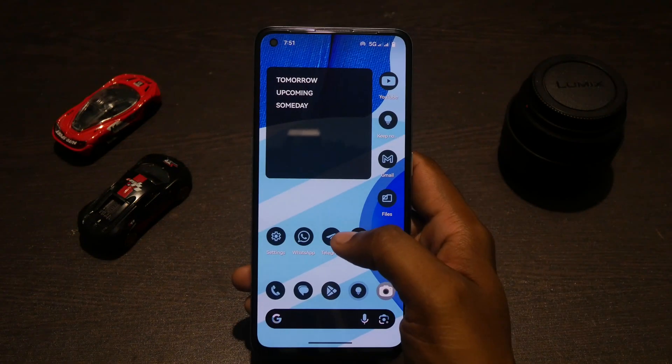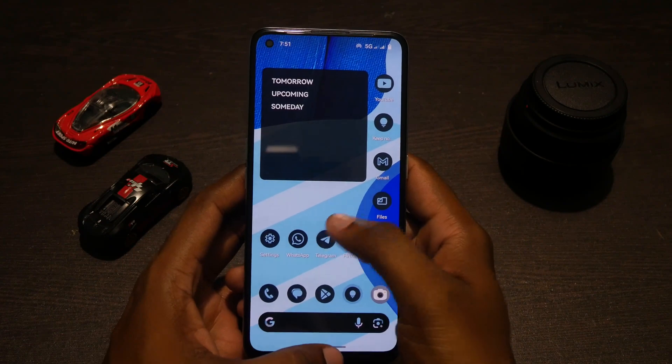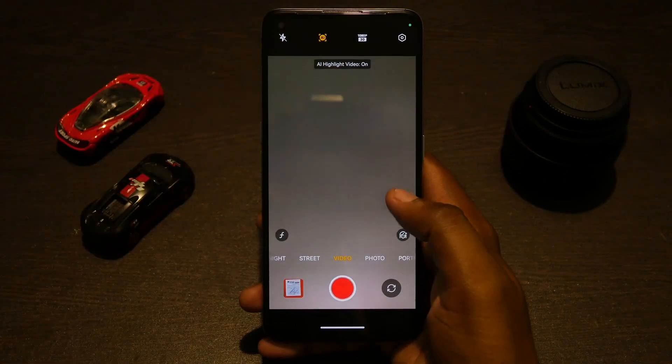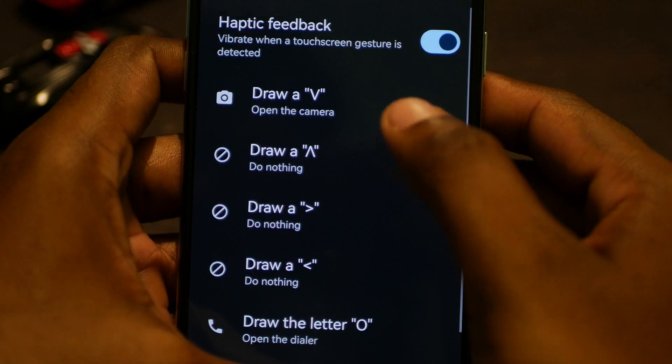Coming to the bugs or glitches I faced: first is the dreaded animation glitch, which kind of ruins the whole flow of the UI. AI video does not work in the stock camera application. The screen-off gestures also seem to be broken — you can set them, but they don't seem to do anything.